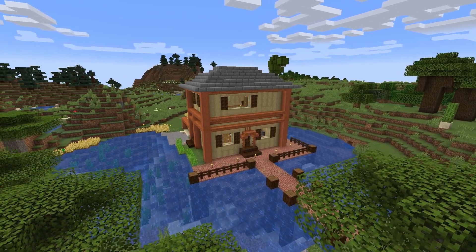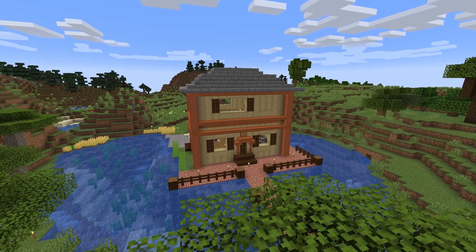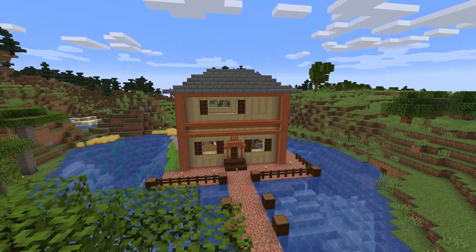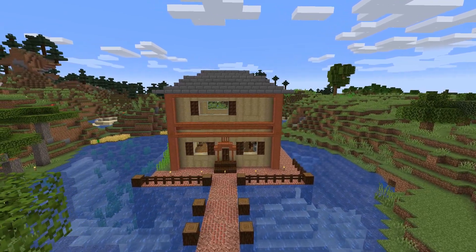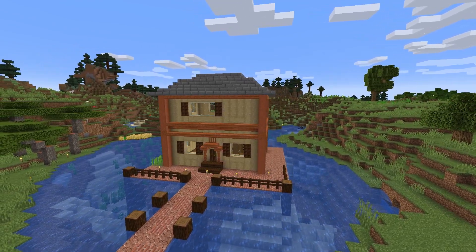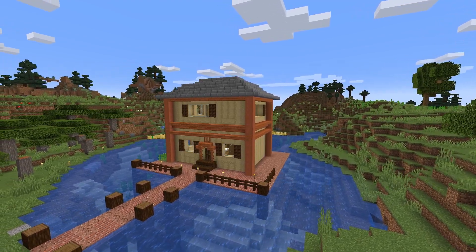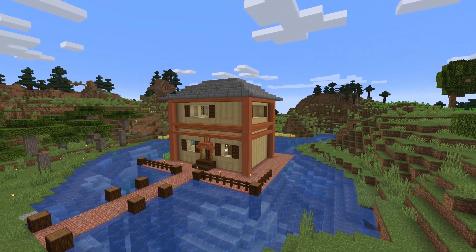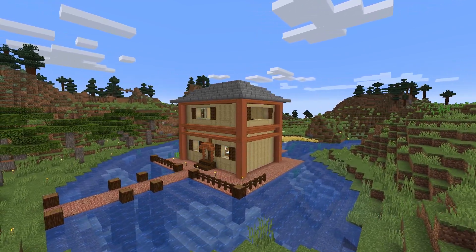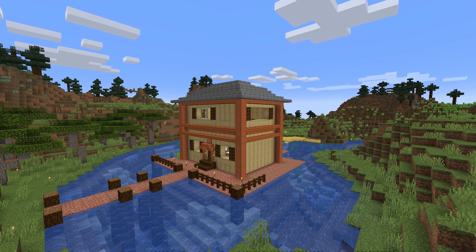So for me this build has three issues. First is the roof — it's bad. Secondly, the build itself is just too tall and too flat. And finally, the building style doesn't match the rest of the buildings around it in this area. So I decided I would take some time in a creative world and build something that fits the styles better, isn't too tall, and has a way better roof.